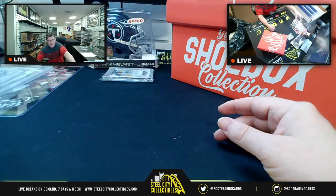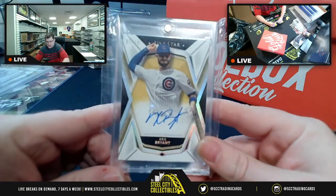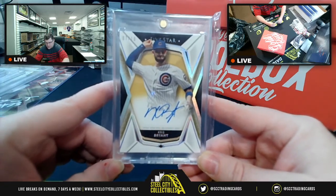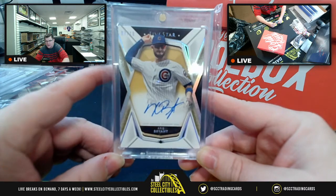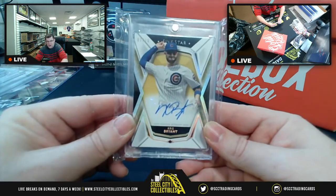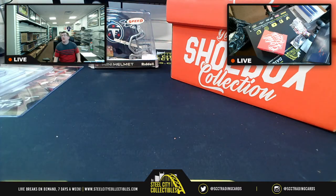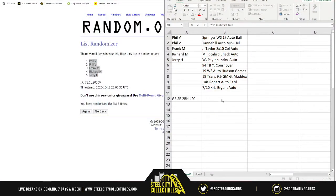And the last card — again for baseball, going back to the Cubs — from Five Star, you're going to have an autograph of Kris Bryant, numbered seven of ten. So Kris Bryant, Five Star on-card autograph, seven of ten. There we go — that's all ten items revealed.